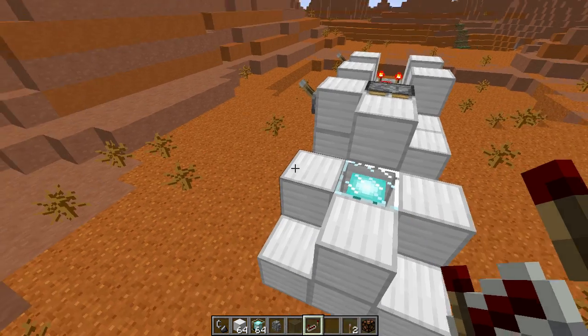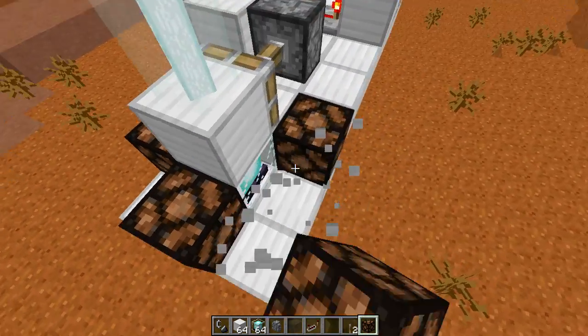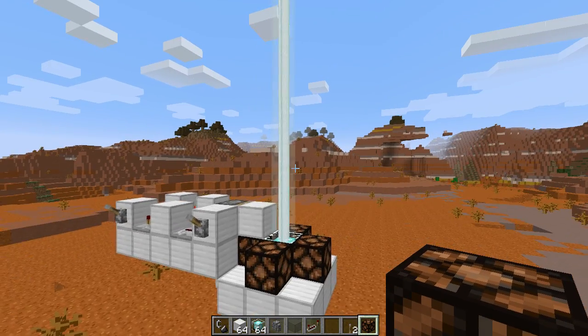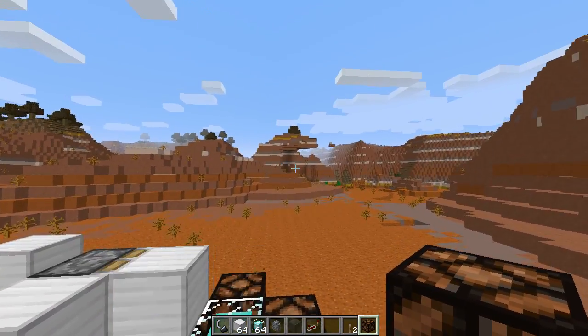I don't think lamps do it either, but let's try lamps for any of you guys. Black — let's see what happens. Comes back on. Still black. So transparent blocks like this don't seem to cause any benefits.